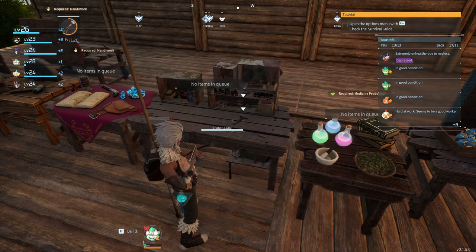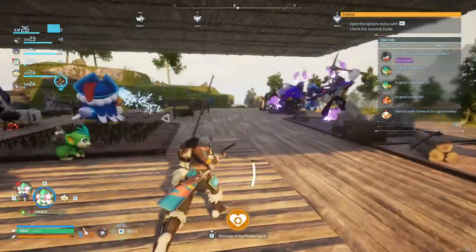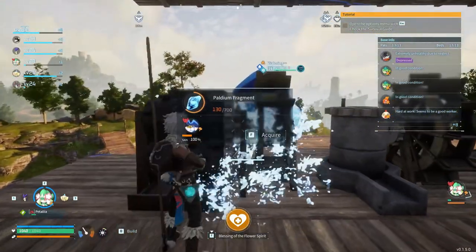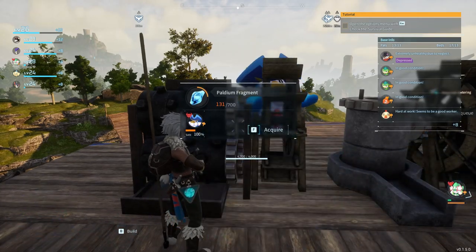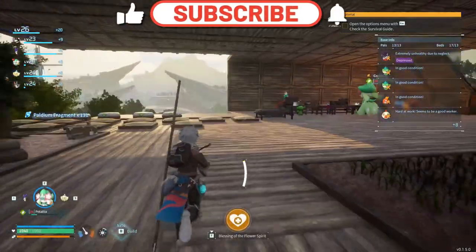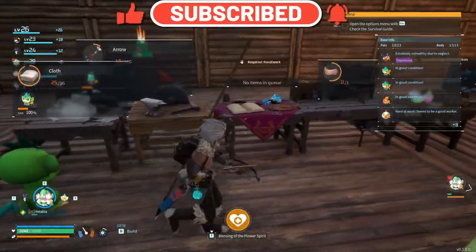It's crafting faster than the armor, that's for sure. If I remember correctly, I set up a bunch of stone to be turned into palladium over here, and I want a lot of it. It doesn't craft very quickly but at least it's crafting. It's the only way to automate getting palladium so I don't have to go and get it myself.